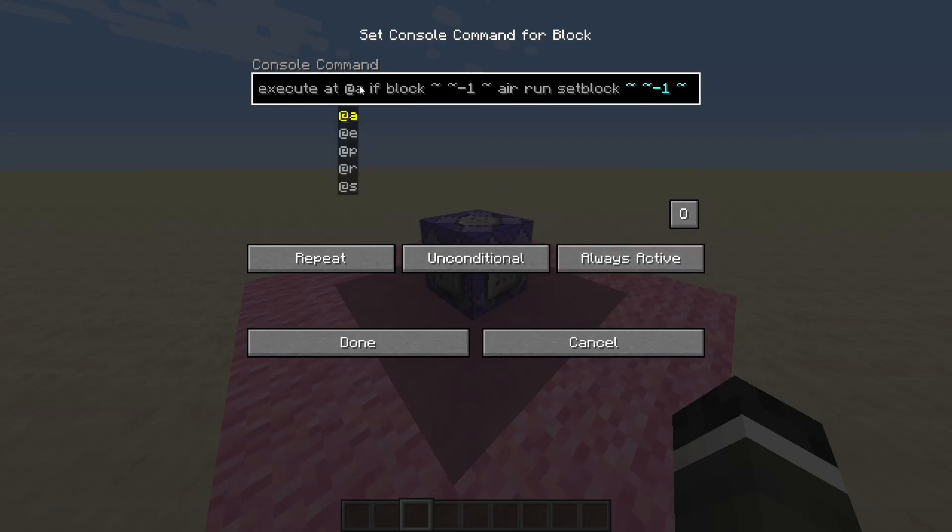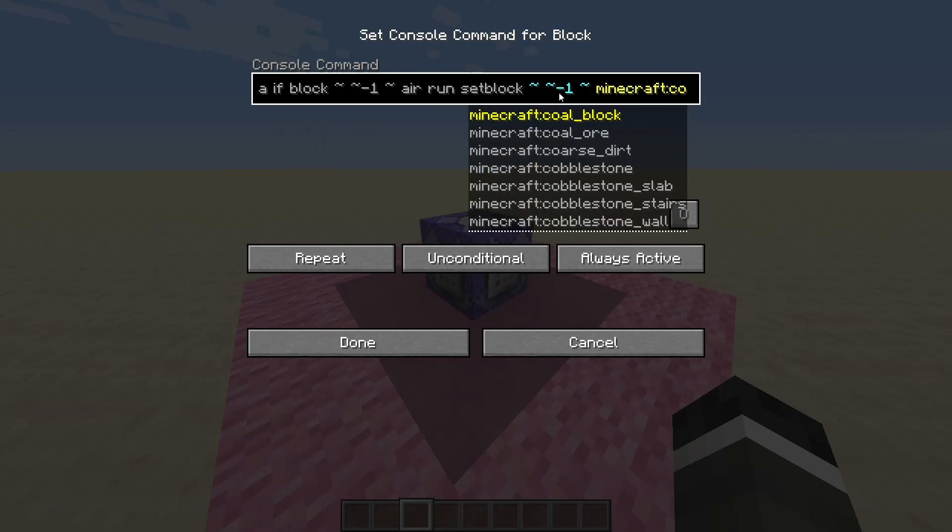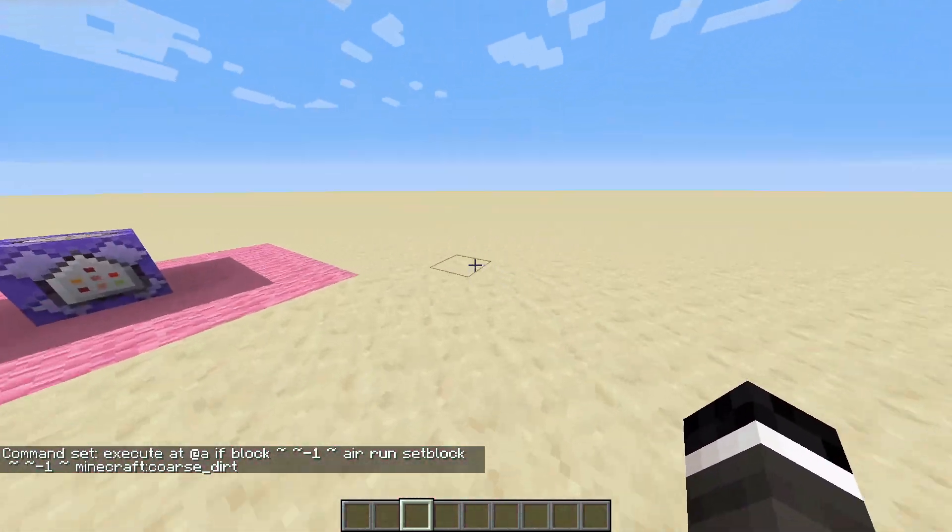So you're going to put: execute at @a — this executes at everyone, but you can use a specific player, a random player, or the nearest player. So: execute at @a if block ~ ~-1 ~ air — what that means is we're looking at the player's position, one block below their feet. If it is air, we run setblock ~ ~-1 ~ minecraft:coarse_dirt, placing a block underneath them.